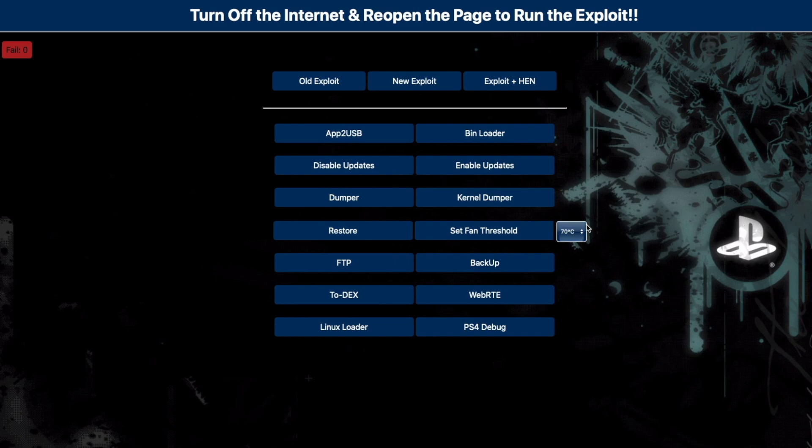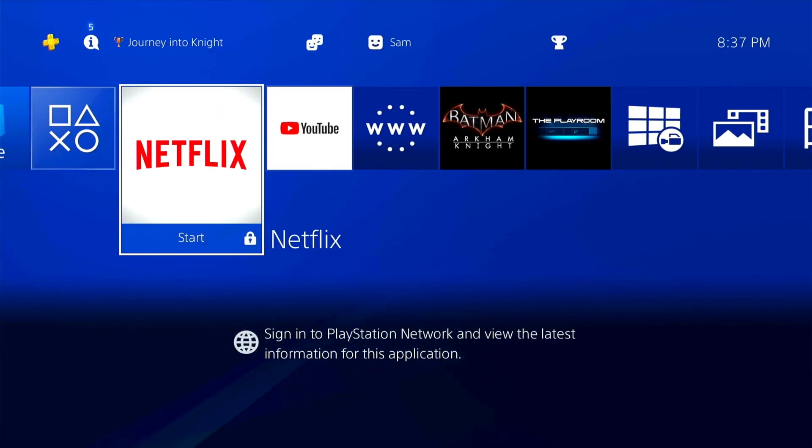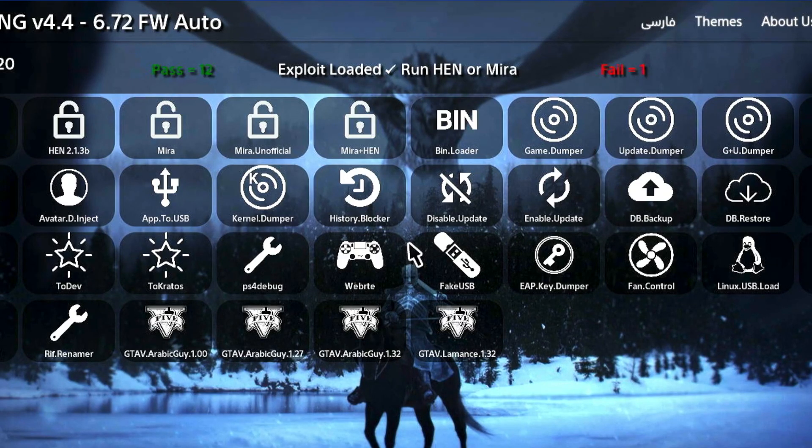This is what we're going to test on the PS4. Before you try anything, I always recommend clearing the cookies and the website data. As you can see, I've actually been using Night King's exploit, and it's actually really, really stable for me — 12 passes, one time it failed, and it never had a kernel panic. I really prefer using this one as it gives you a really good success rate.